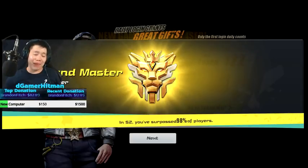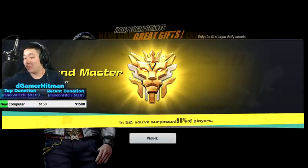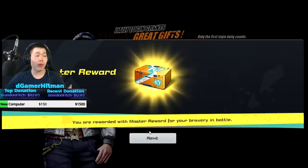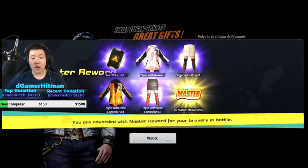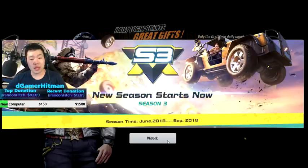All right, as you guys can see we are back in the game. Grandmaster tier for Season 2 - we have surpassed 98% of the players. We are definitely gonna go ahead and claim all our free stuff. First of all, we got the master season rewards - we're gonna get a quick screenshot of all the stuff we got. Look at the Tiger Rose sets and the advanced tickets. That's pretty neat.